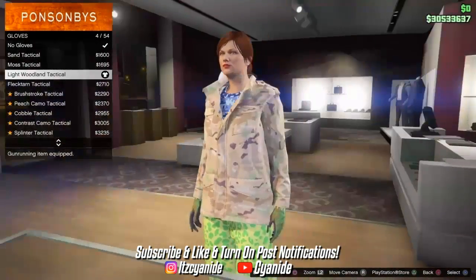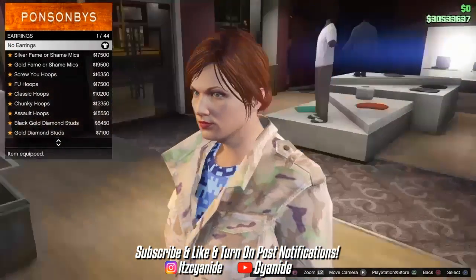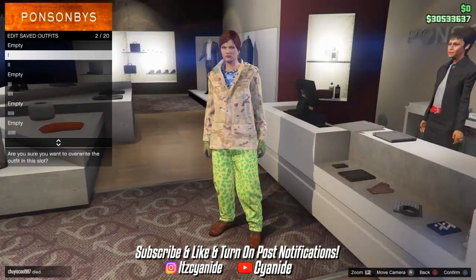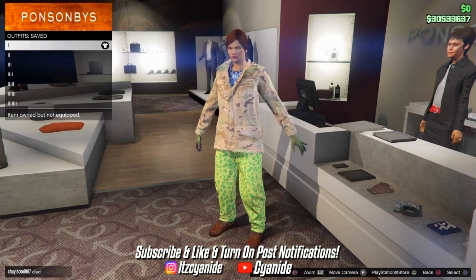If you have any earrings on your female character, go to earrings and take them off, because if you have them on there's a chance the outfit won't transfer. Now we're done with the pink outfit, so go ahead and save it on the first or second slot. Double save it just to make sure it saves.